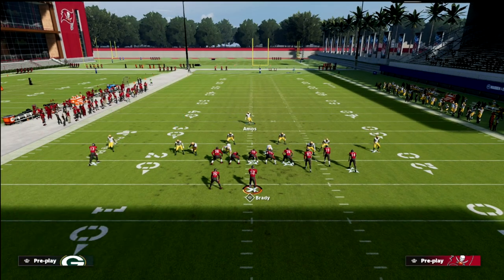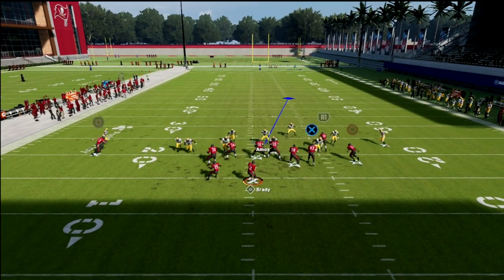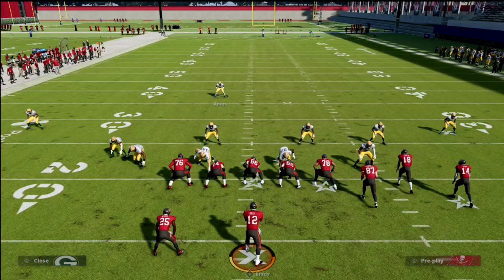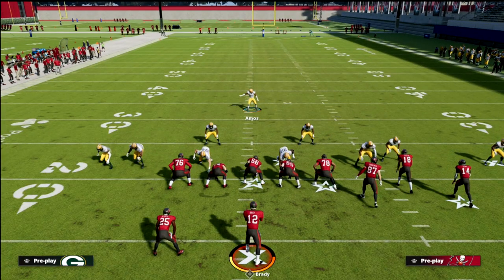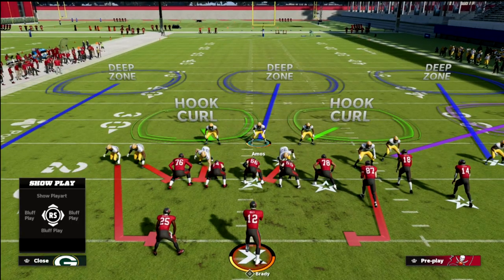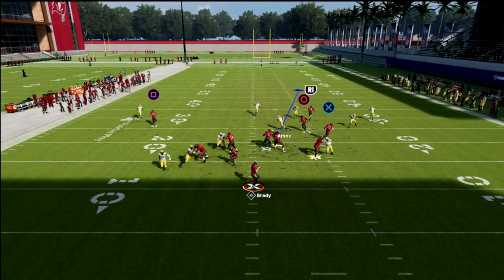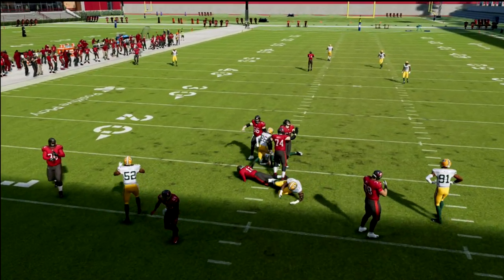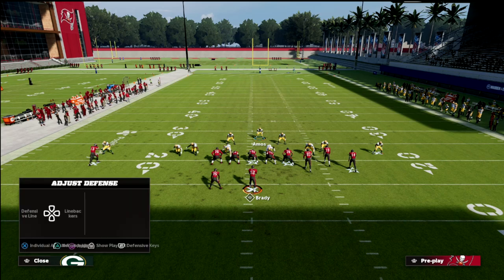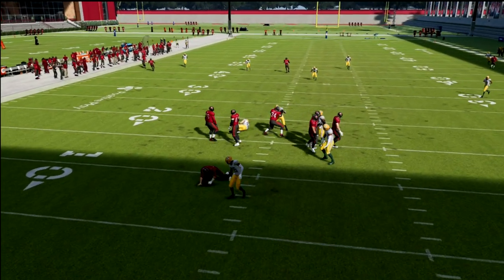Because we man the running back up, this will sometimes help us get pressure even if they block the running back. Now, different formations require different blitzes. If I use contain and move him off the edge just a step, it puts him on the contain — and the beauty of this is I can be right in here with my user. If they block their running back, this contain is going to absolutely roast it every single time. It's not only pressure against a blocked running back, but also allows us to get pressure against a blocked tight end — we'll still get a nice looping edge pressure untouched.